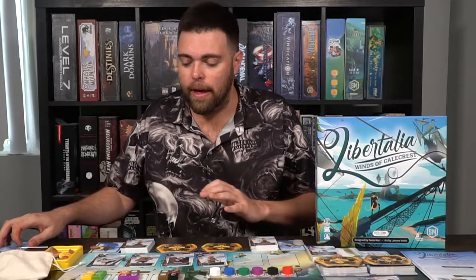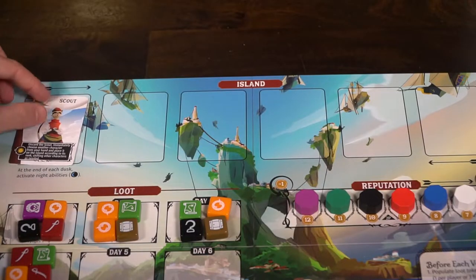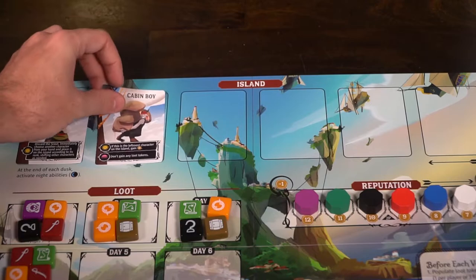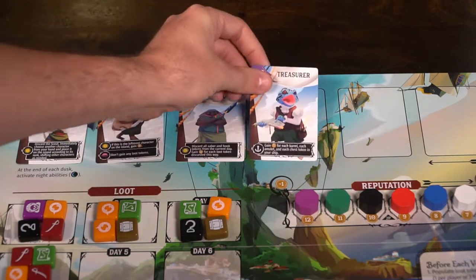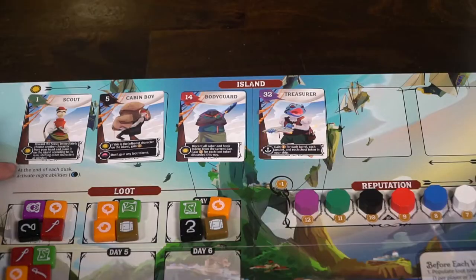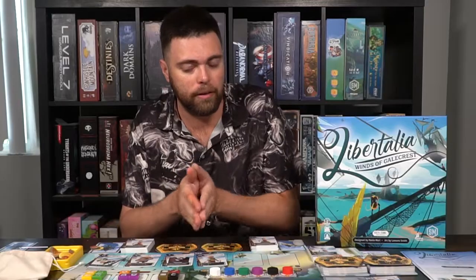After revealing, you move to the phase of the island. You start with the sun side moving from left to right, then go to the dusk phase from right to left. At the end of each dusk, you activate any moon abilities, and then those cards sit in your ship. They stay there until the very end of the last day, at which point there's an anchor phase where you gain or lose benefits. Going left to right, you check each character — do they have a sun ability? — and activate it if they do.